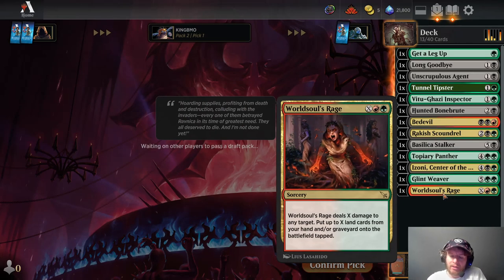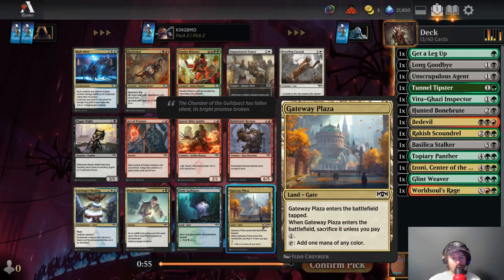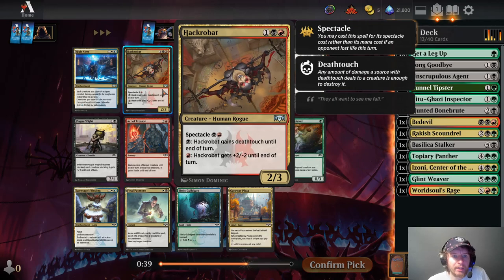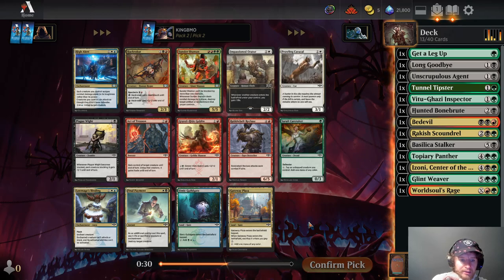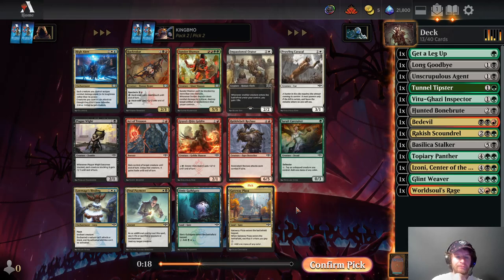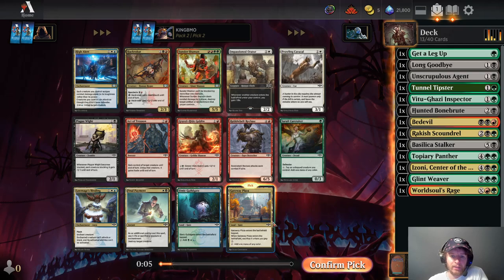Gateway Plaza — it enters the battlefield tapped, pay one or sacrifice it. I don't think the red cards are worth playing. To me it's Gateway Plaza or Plague White. I think we'll take Gateway Plaza here to let us play our red card. Get to the Point — destroy a target creature, Scry 1, a little expensive but it's nice that it's an instant. Vindictive Vampire, 4-mana 2-3, whenever another creature you control dies, 1 damage to each opponent, you gain 1 life. Growth Spiral's fine, but not for us. I guess we're taking Get to the Point here.